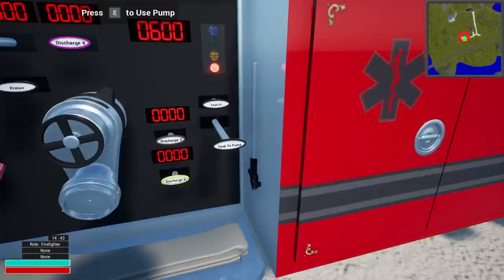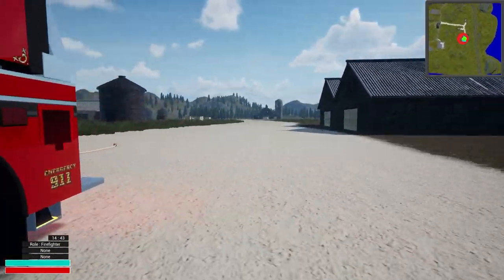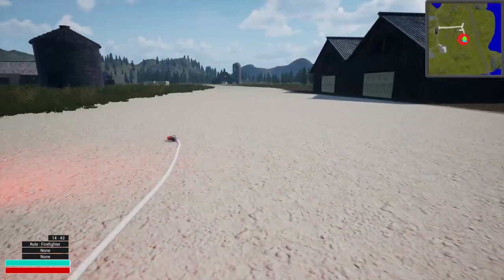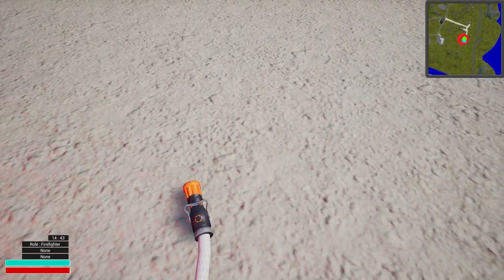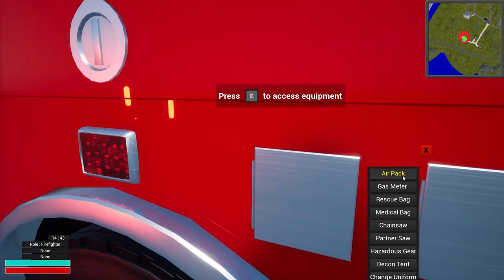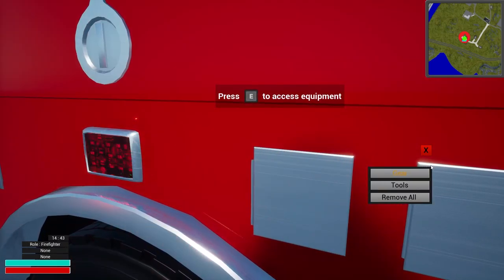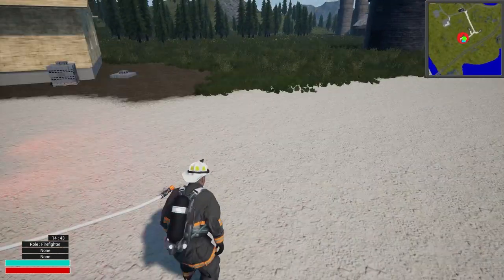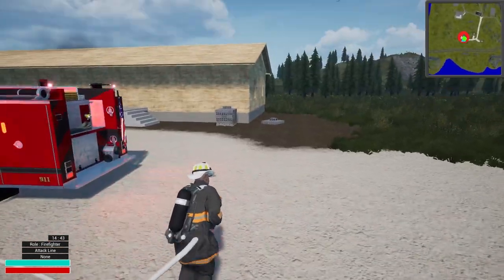We could go to 600 — there we go. Discharge three's got 600 going out. I want to say this is a 3,000 gallon tank maybe. Either way I think we're good. Let's get some air going — get the air pack. This is so fun — I could literally mess around with this all day long. We're slowly but surely figuring it out.